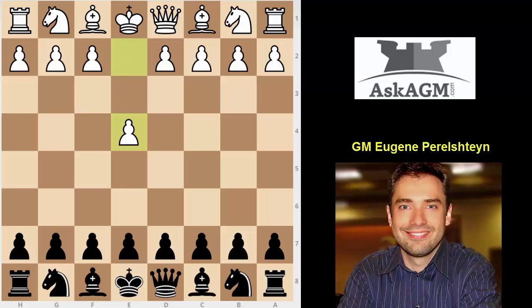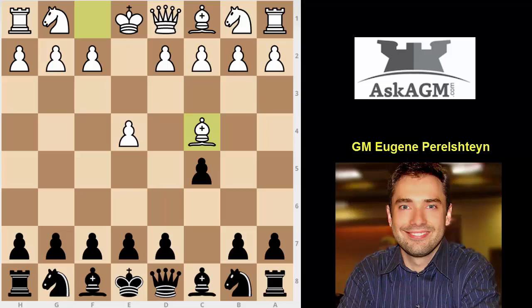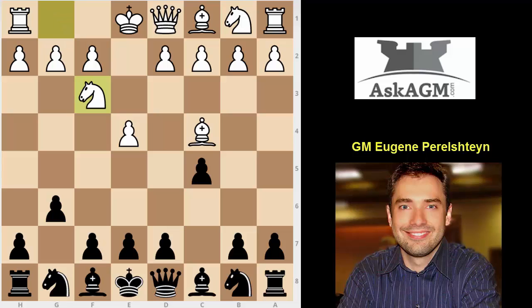After the move e4, you play c5, bishop c4 — normally white plays knight f3, but bishop c4 is not bad. g6, you play my beloved opening, the hyper-accelerated dragon. Knight f3, d6.